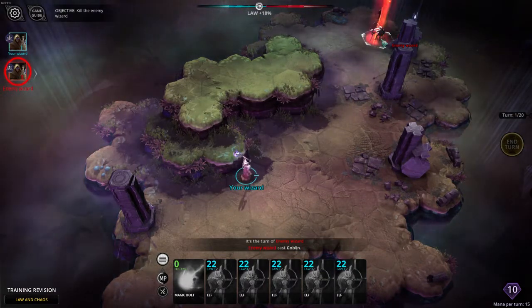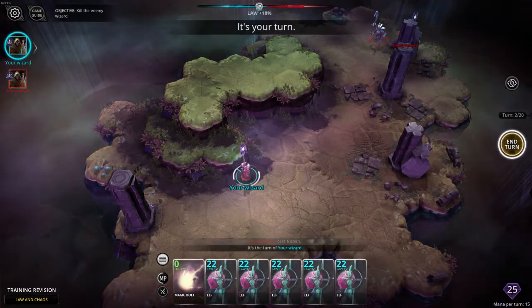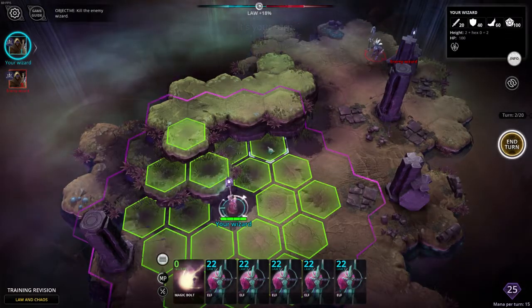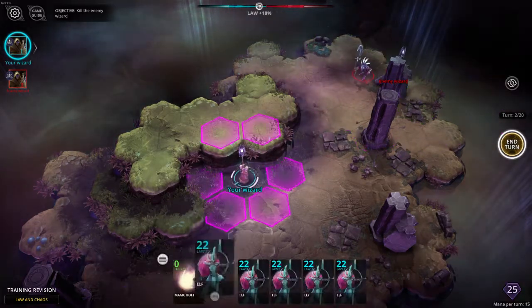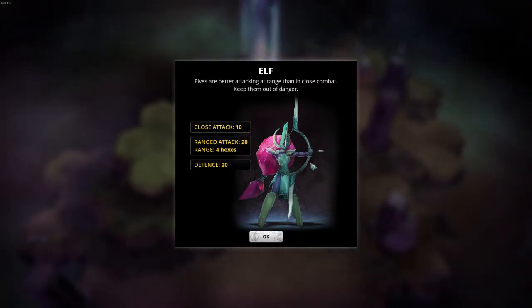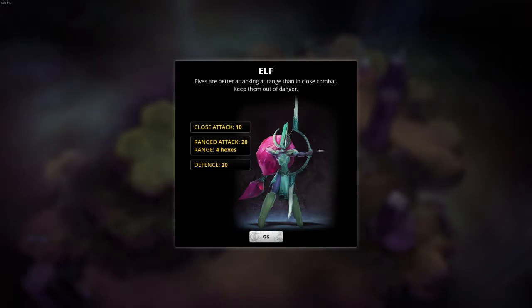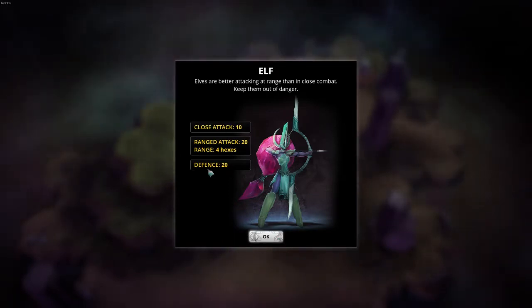So the enemy wizard has cast a goblin. This is a chaotic creature, quite a weak one, and it's moved the Lore-Chaos balance over this way a little, back towards 18. So I'm going to move up here, because again I'm out of attack range from everything, and put my Elf up on the high ground, which we'll talk about in a moment. It's telling us that the Elf is great at attacking using its bow, but not so good in close combat, because it has a weak close combat attack and low defence.